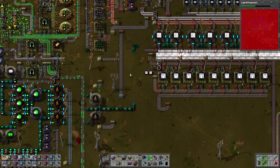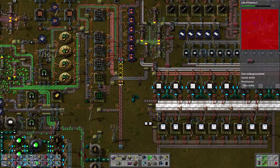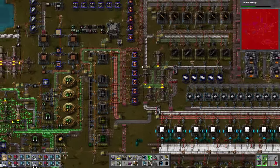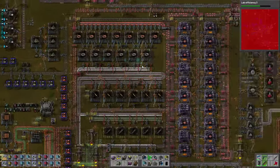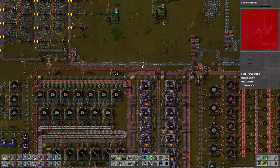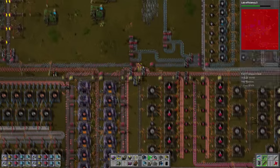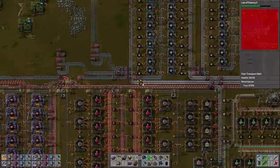Of course we're still limited by the fact that we do have a red splitter down there, and we've got occasional pieces of red underground belt along this way. So I think we actually probably want to think about setting up a new splitter production area for blue splitters - I think that would probably be a wise idea.